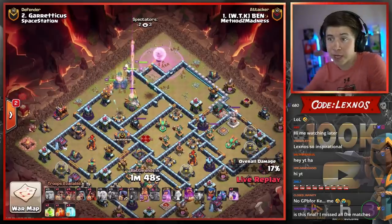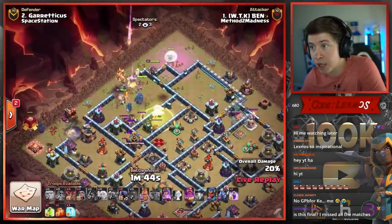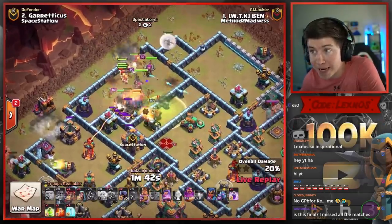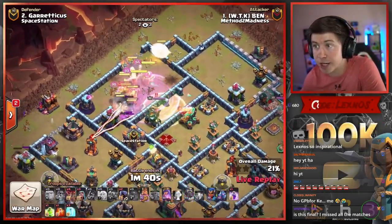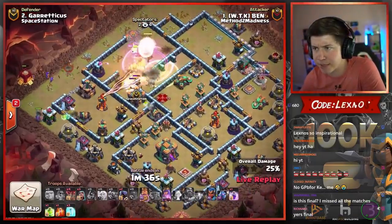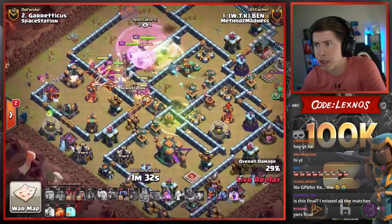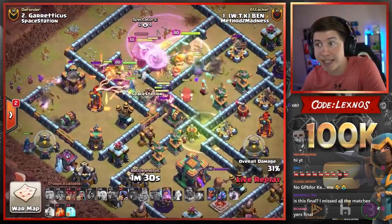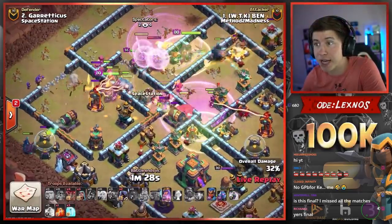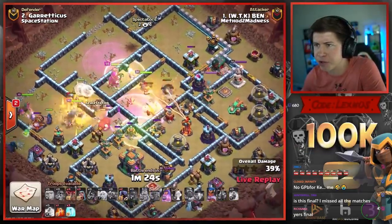Giant and Siege Barracks from the left side. We're going to invest a Wall Breaker there as well. Jump Spell to get us all the way to the core. Mass Headhunter CC. There's a Rage. There's the Warden ability. This is kind of ballsy — he doesn't have a blimp or anything for the Town Hall on the back end. Another jump into the back side of the base, but King and Peckers say no way — they're going to beat through a wall and go left. They're not even taking the first jump.